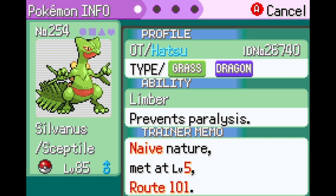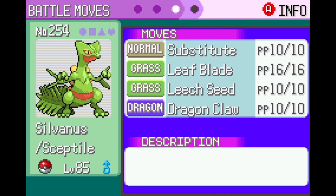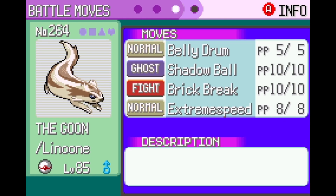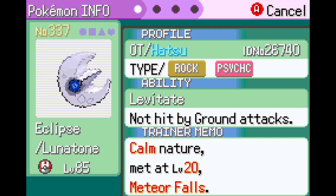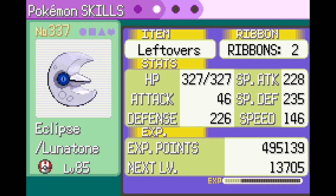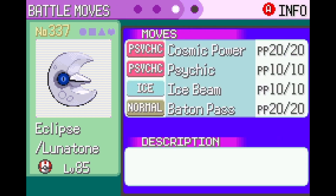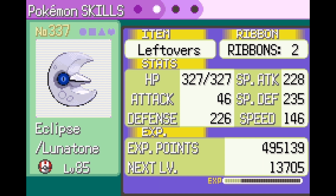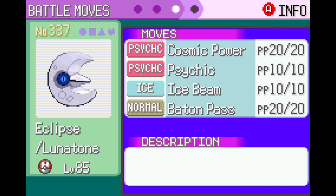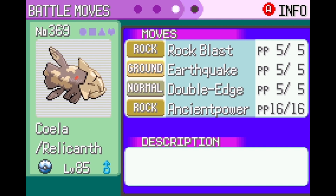I've got the gang up to level 85. Sylvanus has Grass Knot, Dragon Claw, Substitute, Flail, and Leech Seed. Karkaroth has Amnesia, Explosion, Earthquake, and Flamethrower. Lagoon has Belly Drum, Shadow Ball, Brick Break, and Extreme Speed. Eclipse has Cosmic Power, Psychic, Ice Beam, and Baton Pass - I changed this up because Lunar Turn doesn't do much damage anyway.